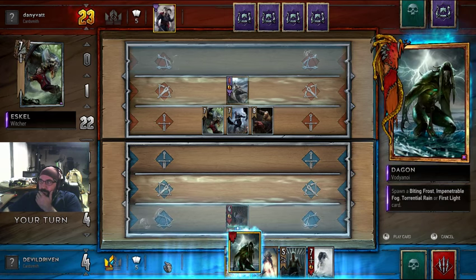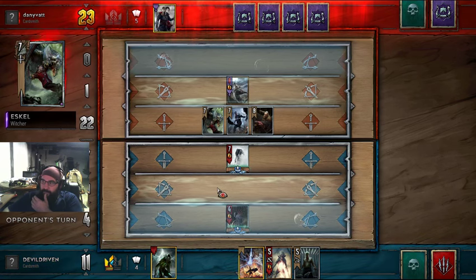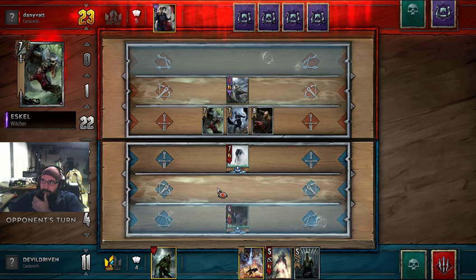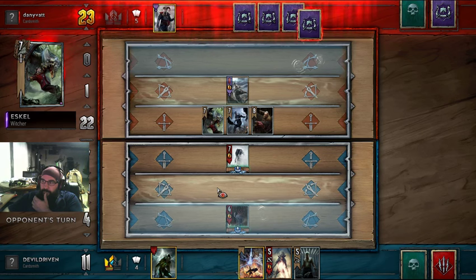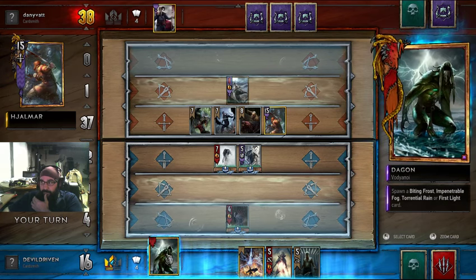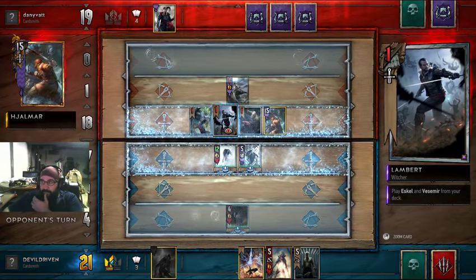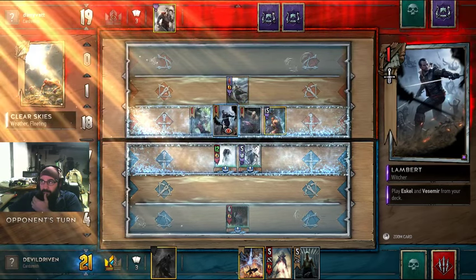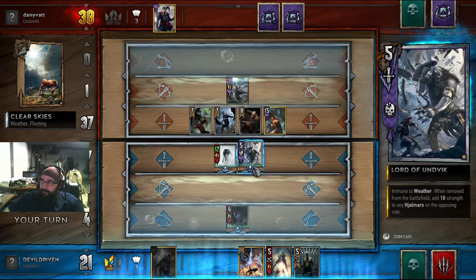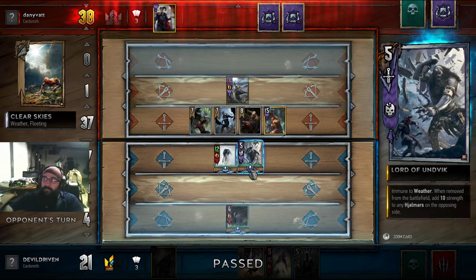Let's frost him - wait, let's play the ice giant. Hopefully he doesn't have a thunder. Is he gonna use his ability? Who wants to taste Skellige! Wow. He definitely has lightning - there's no way he doesn't. Clear skies, okay. All right, are we gonna keep this? That's the real question. We're gonna pass - hopefully he doesn't have any more clear skies.